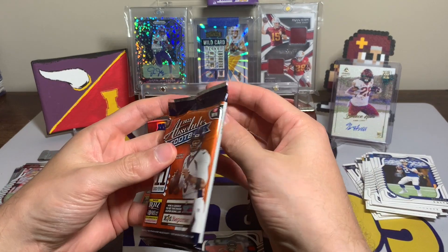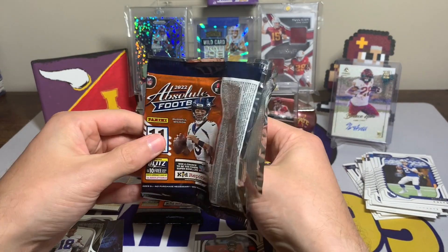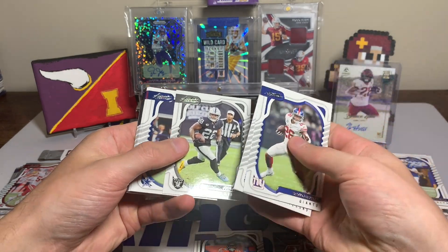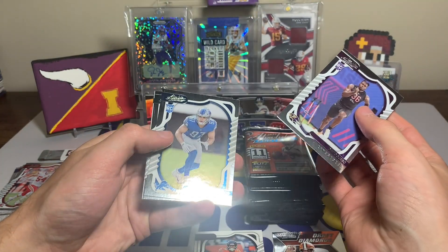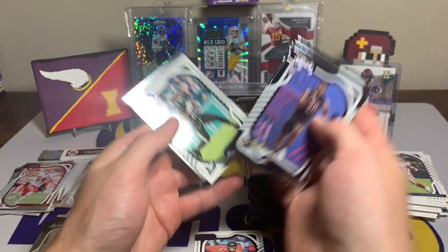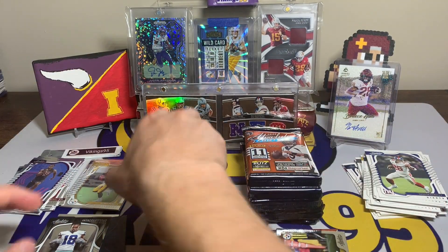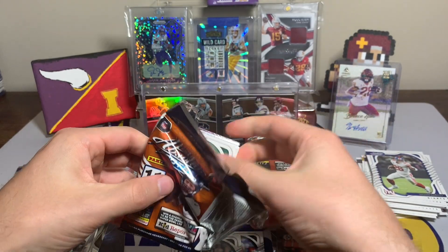Two packs to go. I'm hoping the second box — since it looks like it had a whole extra pack — gives us a jersey card or something, because we have yet to hit a jersey or an auto. This will be my third and fourth blaster. Saquon Barkley, Jonathan Greenard, Josh Jacobs, Dalton Schultz, Leonard Fournette, Aaron Donald, David Ojabo rookie, Aidan Hutchinson rookie — the beast for the Lions — Jermaine Johnson, Miles Sanders purple parallel, and T.J. Watt Last Call.